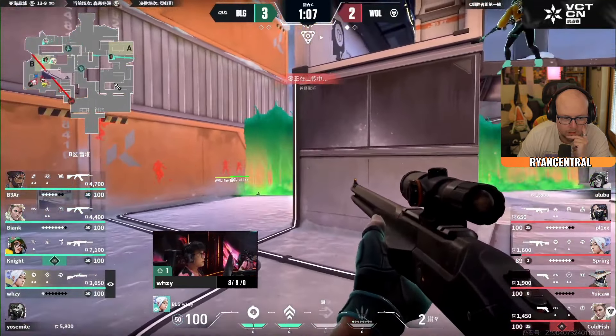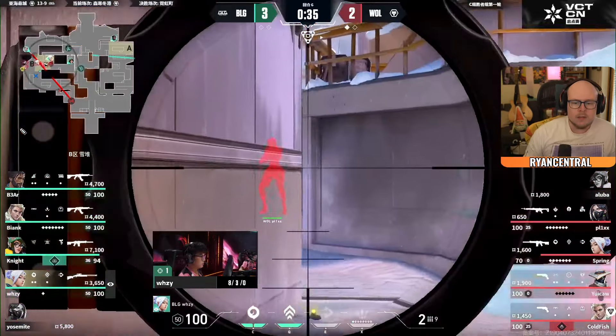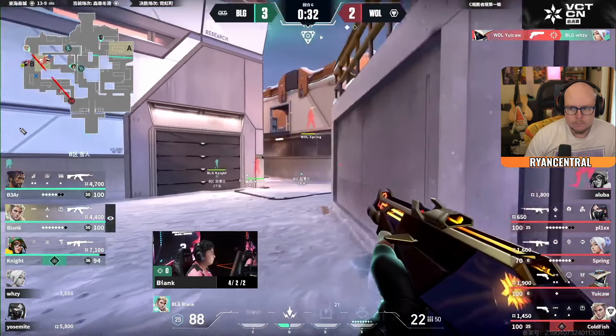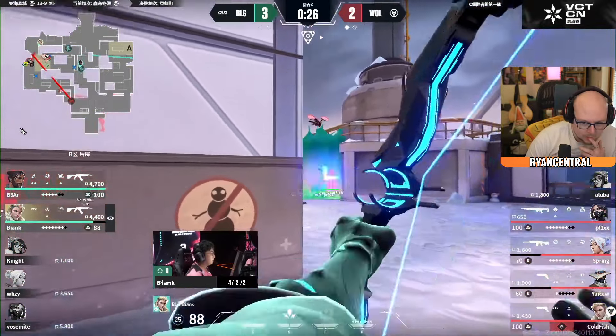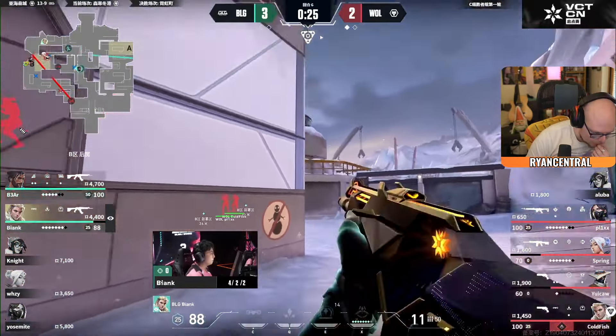These two players that were pinged are now running all the way to A just in case. There's a lockdown — one kill away from Hunter's Fury and two for the Reckoning. Spring is having a rough best of three. Oh no, not an anti-eco like this — been too many of these in China. Traded nicely, leaving Bear in a 1v3. Spike still hasn't been planted, but it might not even be needed. Anti-eco where the buy was better for BLG, and they get the first kill.